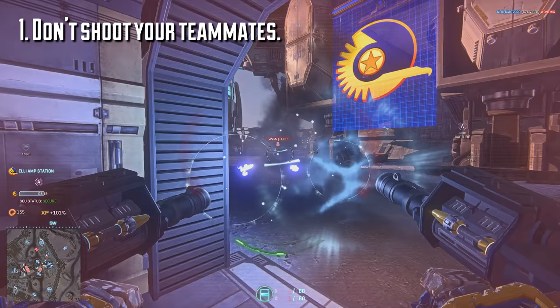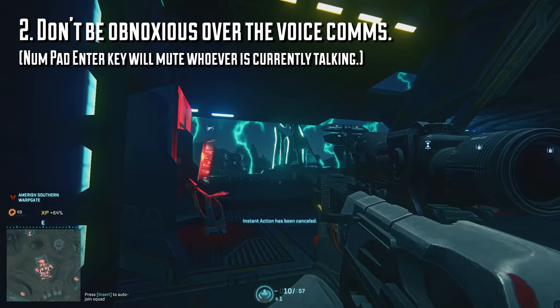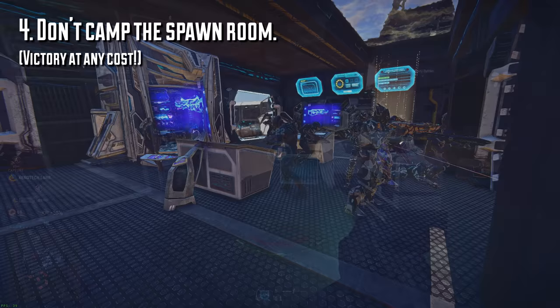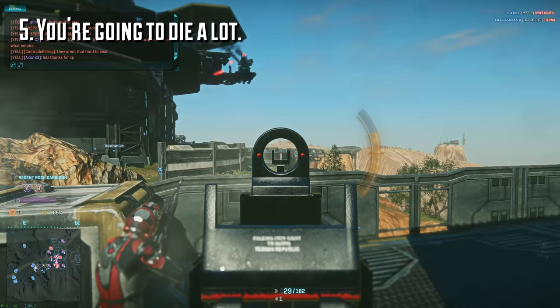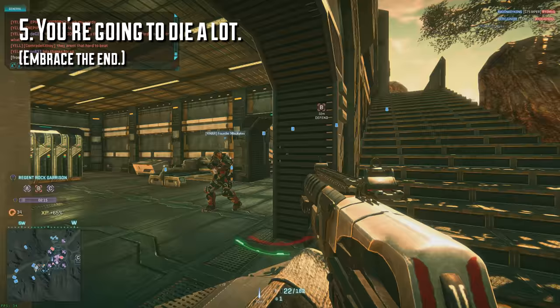Number 1: don't shoot your teammates — they generally don't like that. Number 2: don't be obnoxious over the voice comms. As a pro tip, if you press the Enter key on your number pad, you'll instantly mute whoever is talking or yelling or otherwise being annoying. Number 3: help your teammates. If you're a medic, you heal others; if you're an engineer, you drop ammo and repair friendly vehicles. Number 4: don't sit in the spawn room — it contributes to a larger problem where people miss opportunities to retake bases because they're too scared of dying to be useful. Number 5: you're going to die a lot. Planetside 2 is a game of scale — you can die in a hundred different ways at a moment's notice, but don't let that discourage you.